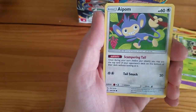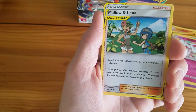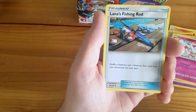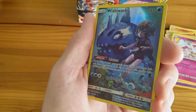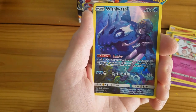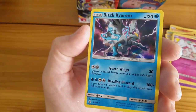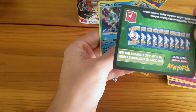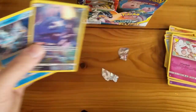Fifth pack: Cricketot, Aipom, Woobat, Ducklett, Swirlix, Fire Energy, Mallow and Lana Tag Team Trainer — that's cool, uncommon — Ambipom, Lana's Fishing Rod, a Wishiwashi — it's like a full art card, reminds me of Shining Legends Collection Boxes — and a Black Kyurem Holographic Rare. It was a green code card pack, so something really weird is going on here. I ain't complaining though.